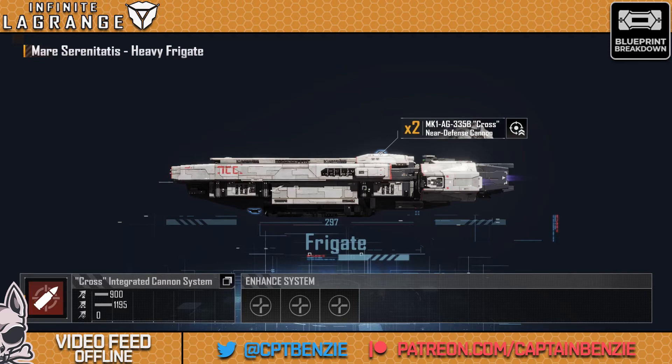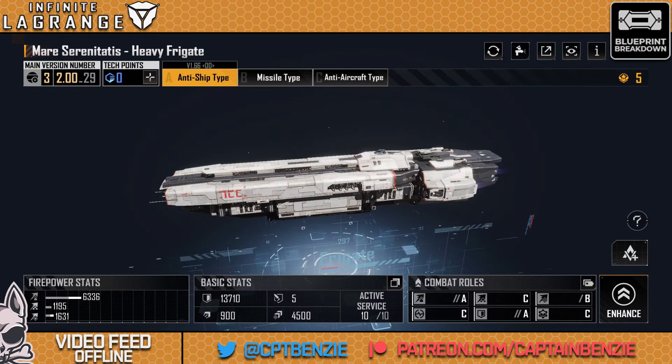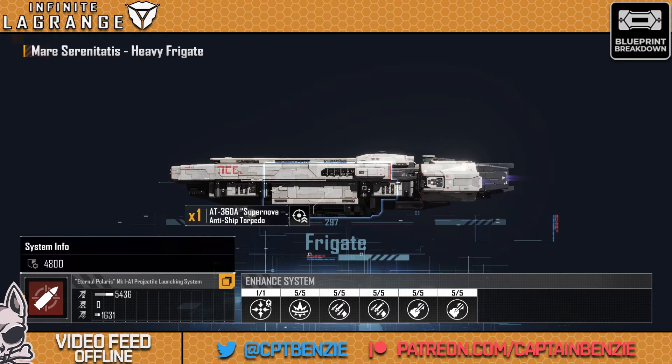There's an integrated cannon system as a sub-weapon, giving a little bit of anti-aircraft firepower — shooting at missiles, torpedoes, and incoming fighters. I don't really rate this; it's not a necessary part of the build. What you're doing with this ship is pumping everything straight into that Eternal Polaris system, because this thing is pure filth.